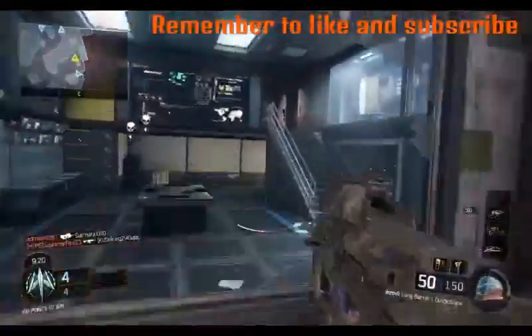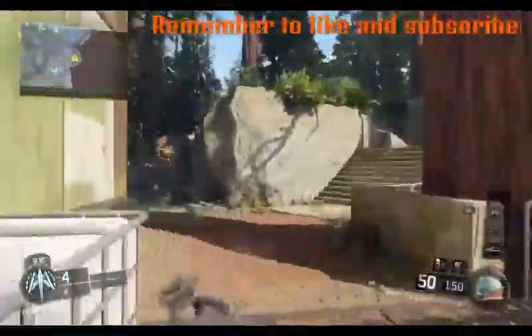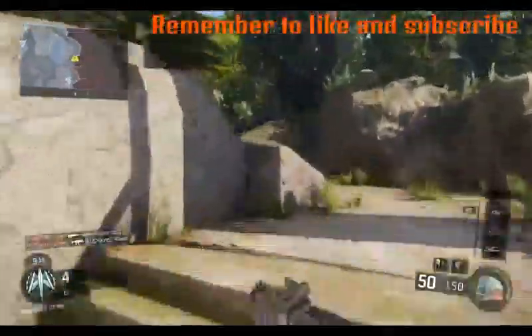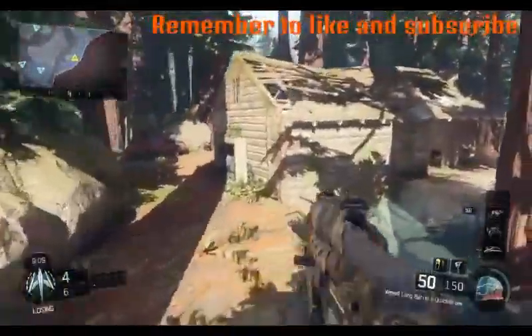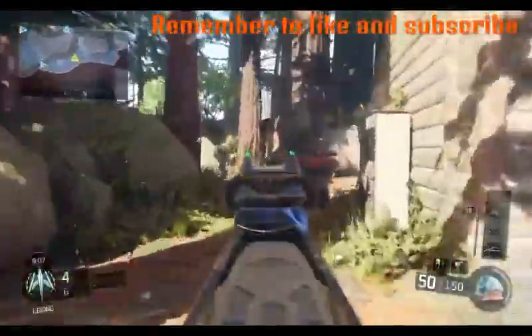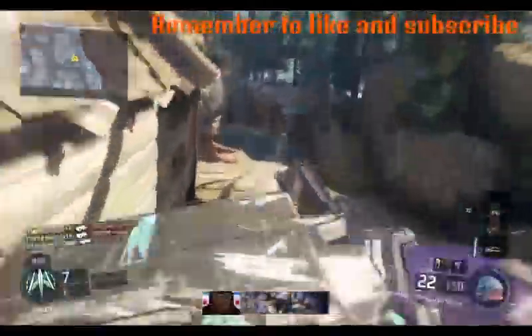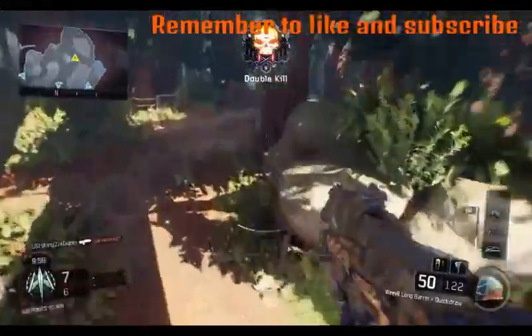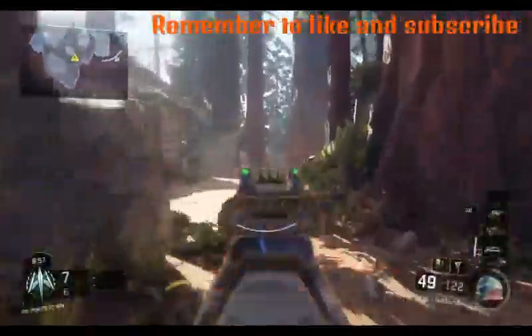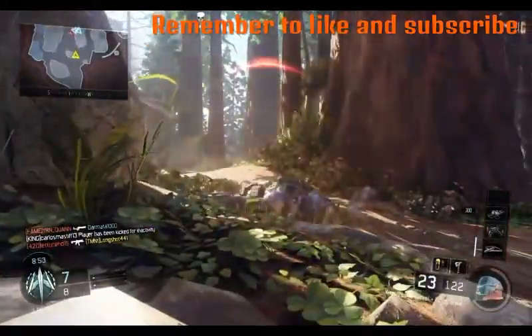Some of the things confirmed so far for Battlefield 1: the melee weapons are a spike mace, a trench spade, a buffalo knife, a dagger, a bolo knife, and a bayonet. I'm personally wanting to use the trench spade. The bolo knife and dagger you can get in pre-order DLC packs in the deluxe edition.